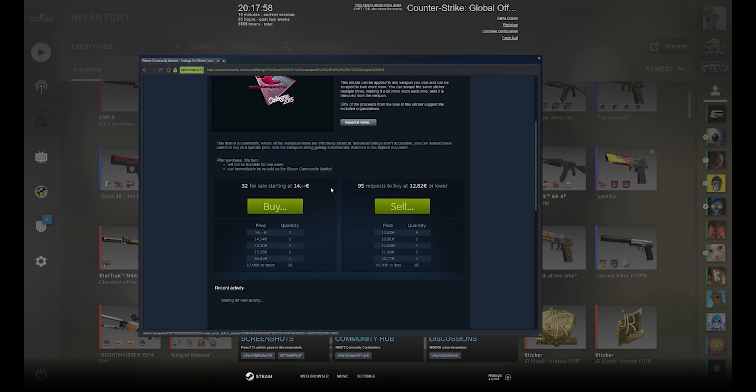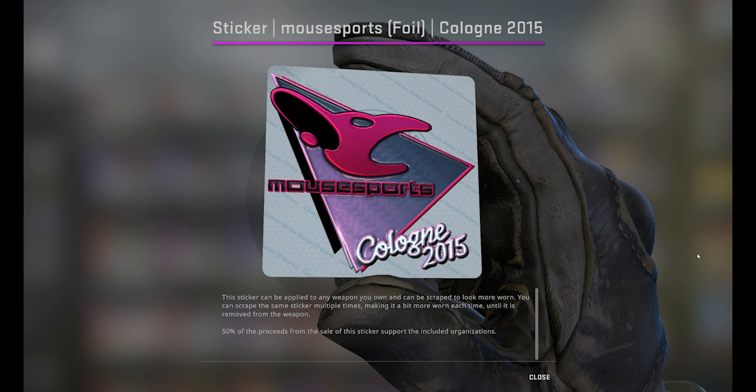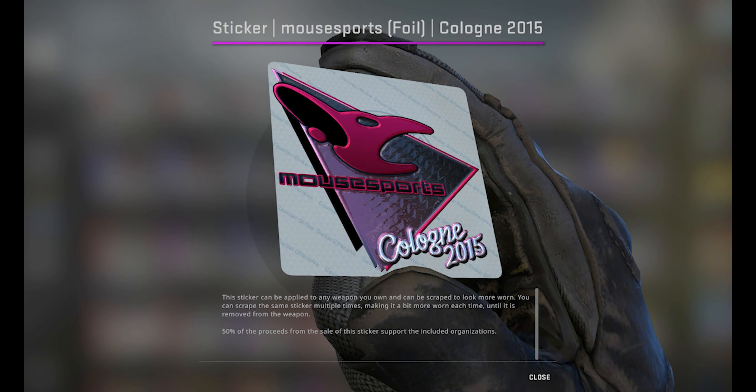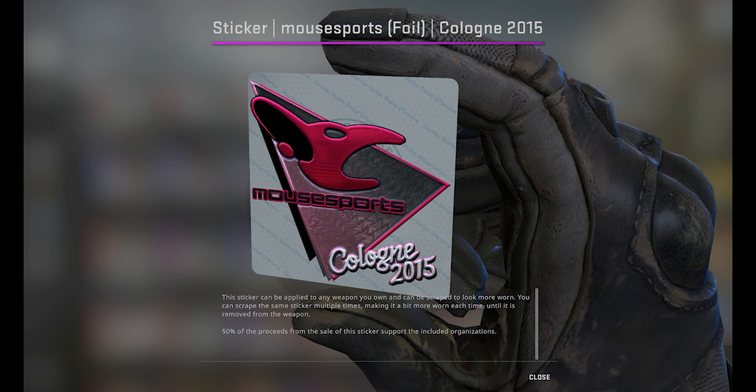The total cost if you wanted to do a replica of this skin would be about 700 USD, including the Deagle Blaze of course, which sells for around 500 USD right now.